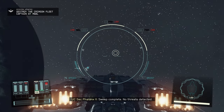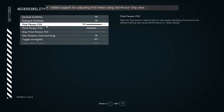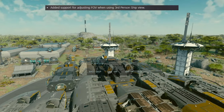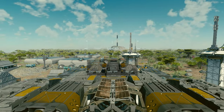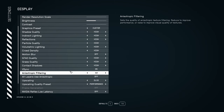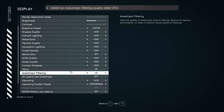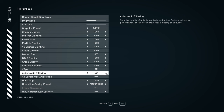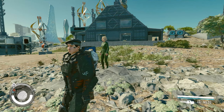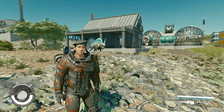This update also added support for adjusting field of view when using third-person ship view. So on top of the FOV slider for first person and third person for the character, now you also have one for the ship. They also added an anisotropic filtering quality slider. Honestly, I played with this setting and I can't really tell the difference — I went all the way from X1 to the max of X16 and couldn't tell much of a difference. Anyway, it is there.